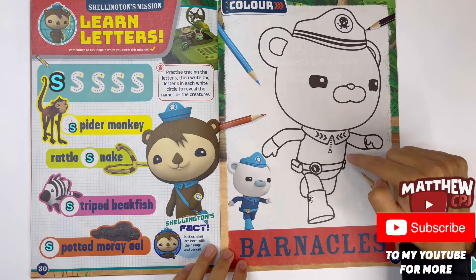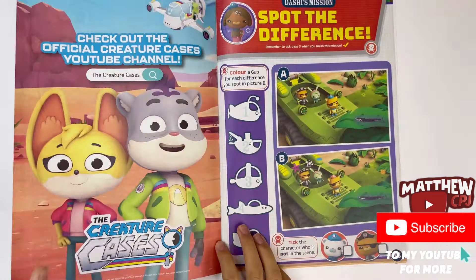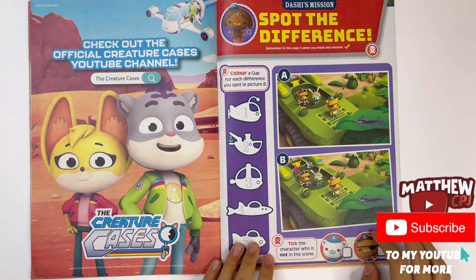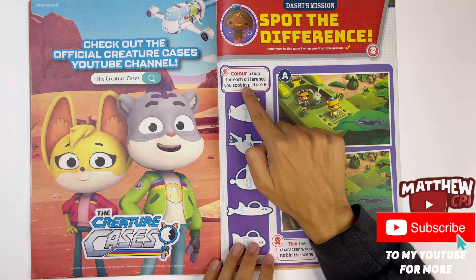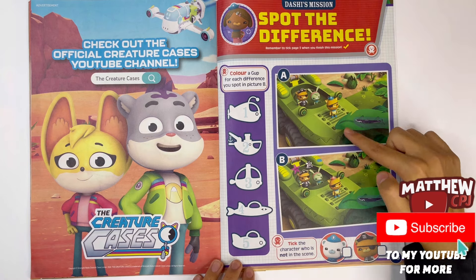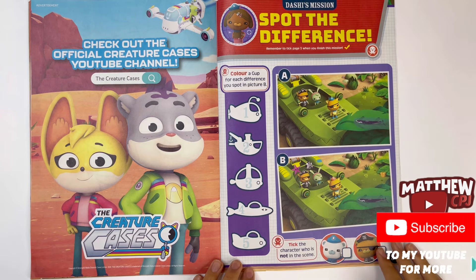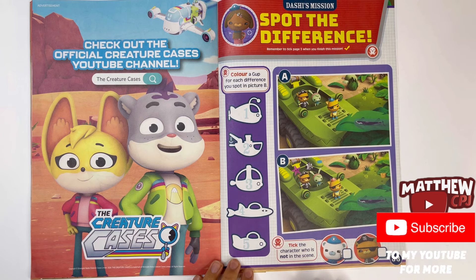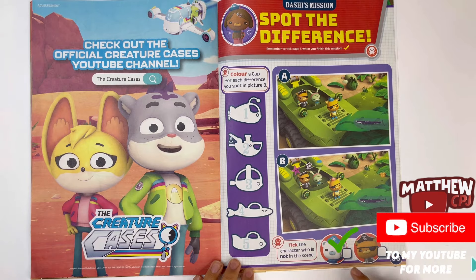Colour Captain Barnacles - he's on the go. Dashi's mission. Spot the difference. Colour a gup for each difference you spot in picture B. You have the five gups here, that means there are five differences to find in both pictures. And here are both pictures of the Gup K with Calico Jack, Polly Parrot, Tweak, and Quasi. You can pause the video. Find the character who is not in the scene - Barnacles or Calico Jack. I can see Calico Jack, Tweak, Quasi, and the Parrot. But I don't think I see Barnacles. So it's Barnacles.